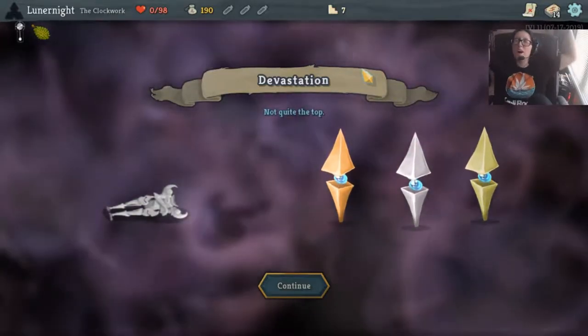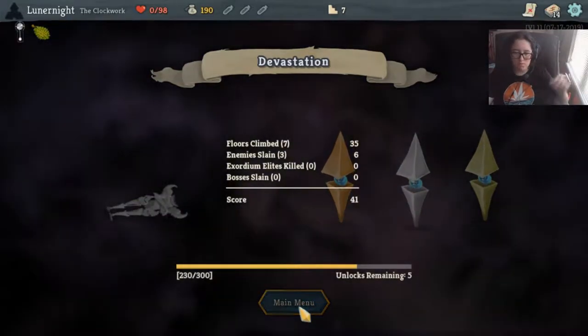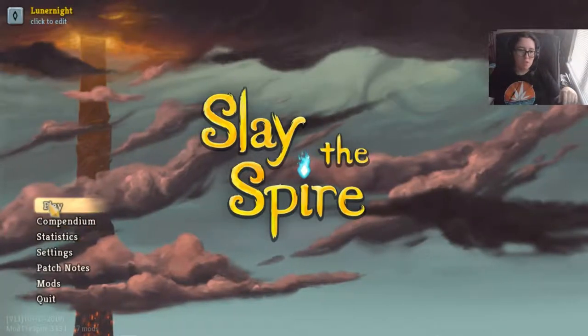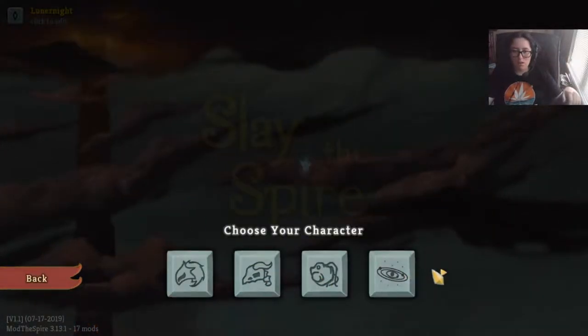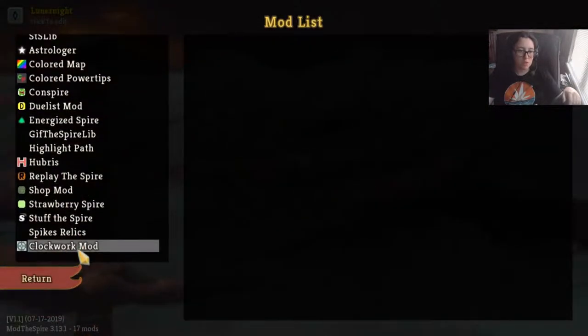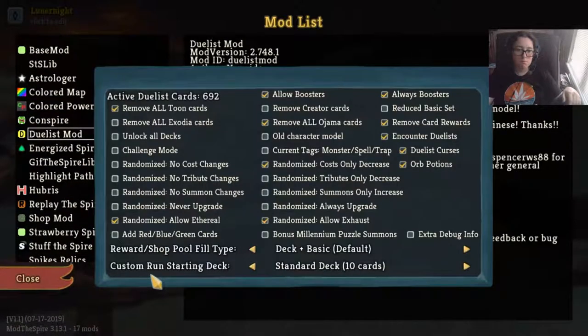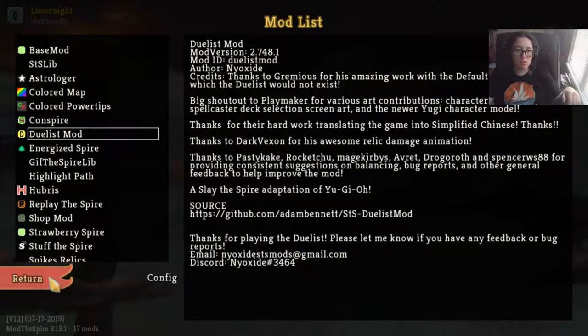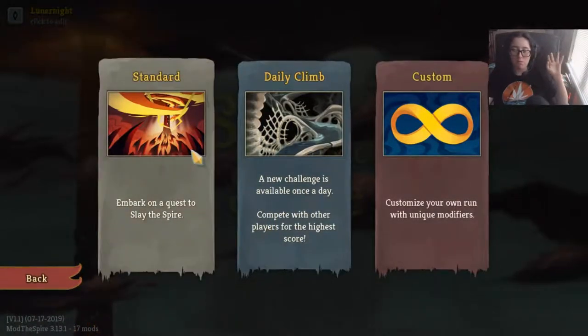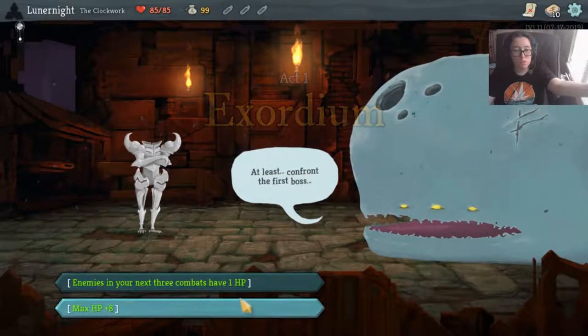I knew I shouldn't have gone this way. Why did I go this way? They've updated the mod a bit since I played it. I'm just going to pretend that didn't happen. Can I turn off mods from here? I really, really, really do not want to pull this mod on. Never mind - I don't want to mess with the metadata. Let's just go in and pretend that never happened and try again, because I was really stupid.